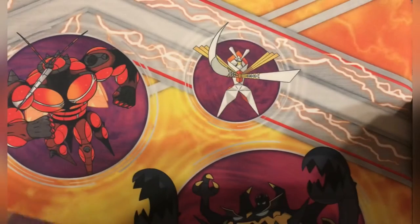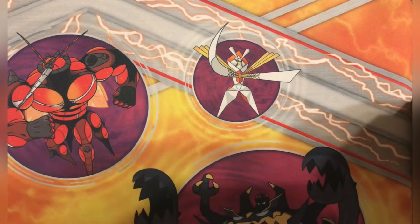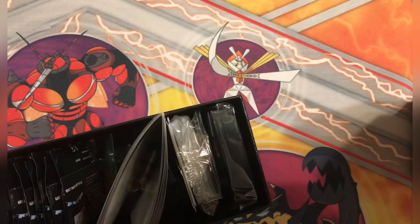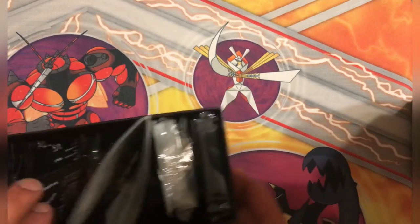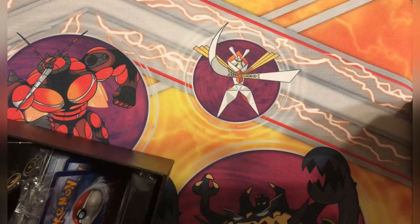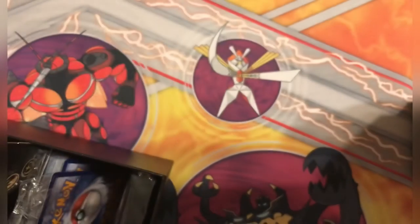If there is a front facing camera, cool. If not, I apologize - I have another camera set up over there. I'm not too sure if I'm going to be able to get it on my phone to edit it. But either way, I'm not going to go through the ETB contents - you guys know what's in there. There is the code card though, and I'll probably unlock that for y'all.